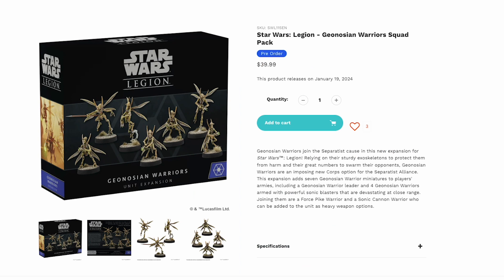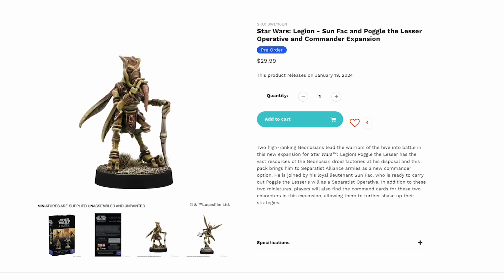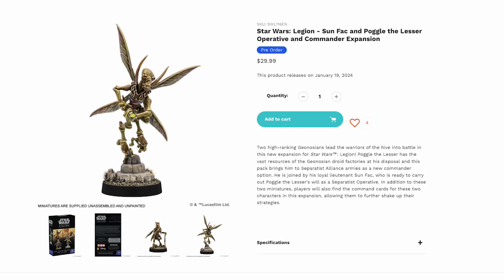Jumping over to Star Wars Legion, they just announced some new Genozian Warriors coming out in January, but you can pre-order them now. These would be great for winged insectoid aliens in our Aeon game rules. You get a box set with 7 different figures: 4 regular warriors, a leader, and 2 guys with different special weapons. They also have a set with Sunfec and Pablo the Lesser, which would be some special commanders. These would work great for Aeon as an insectoid race if you wanted to add them to your warbands.